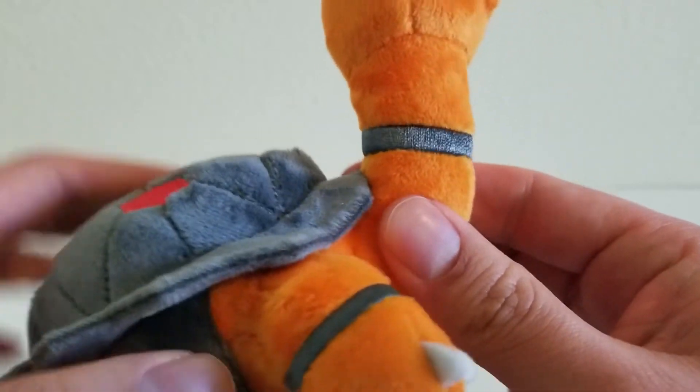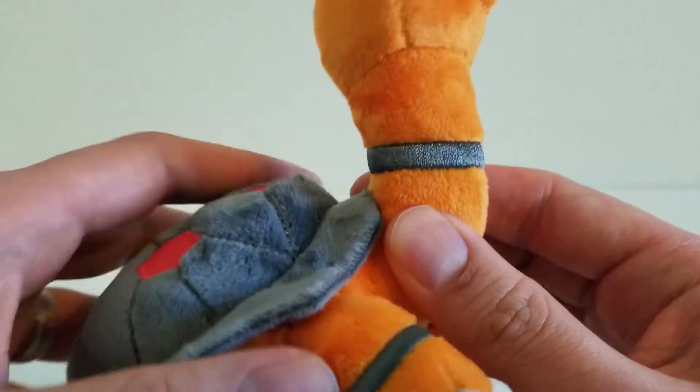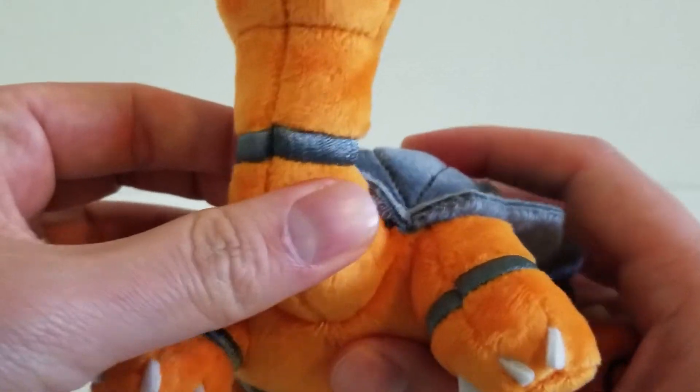Torkoal's neck has a gray stripe embroidered into it, which is done really well.